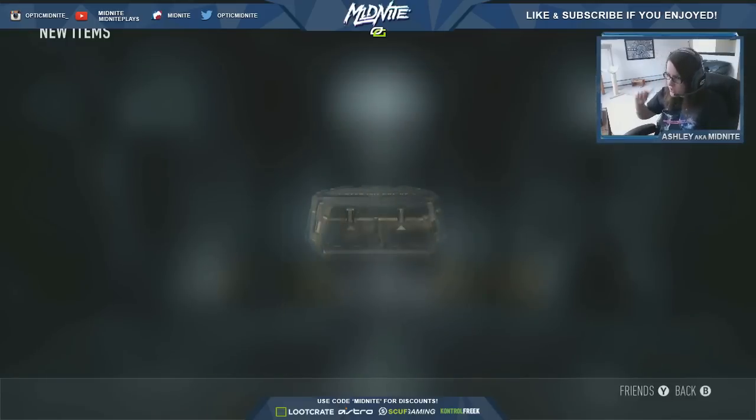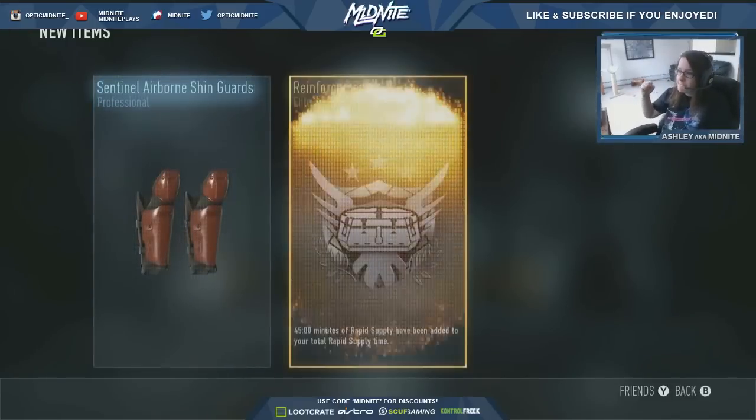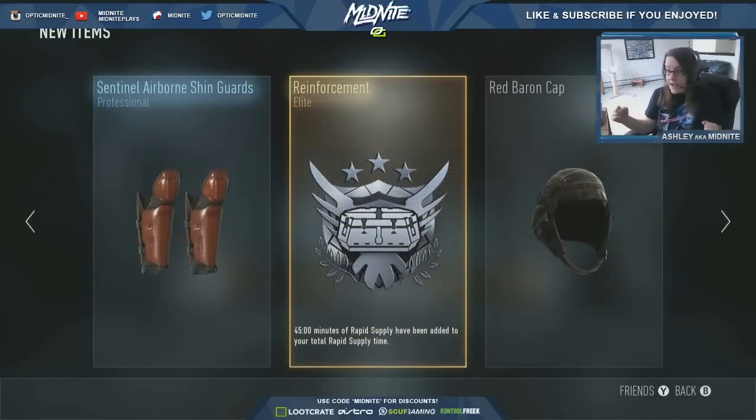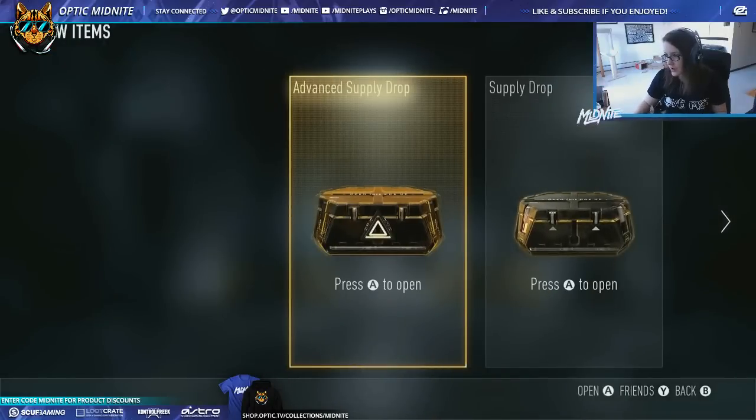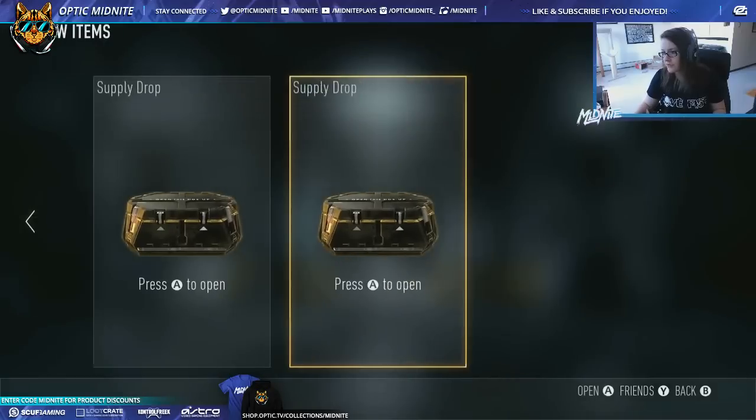Now give me an elite gun, let's keep this streak up. Elite! We got reinforcement! We're gonna have supply drops for days, baby! More supply drops right here — we got one advanced drop because I think I hit level 40, and then we have two regulars, so let's open up the two regulars!